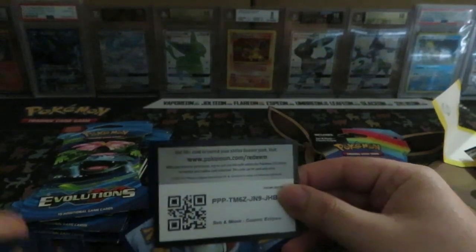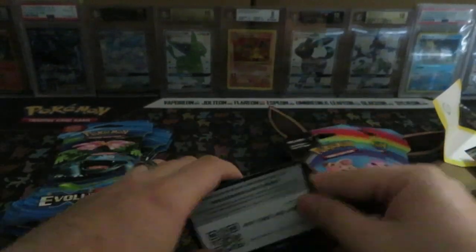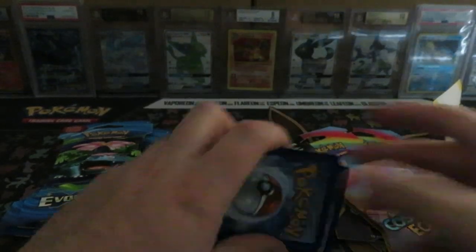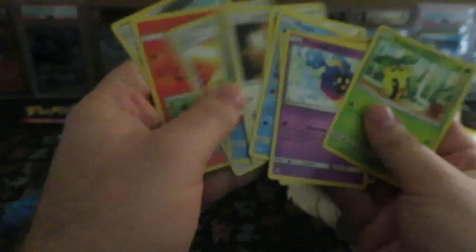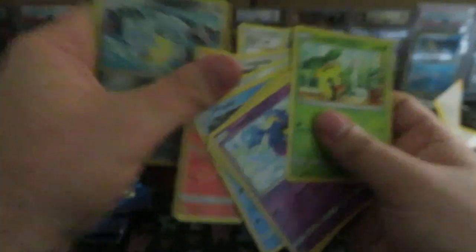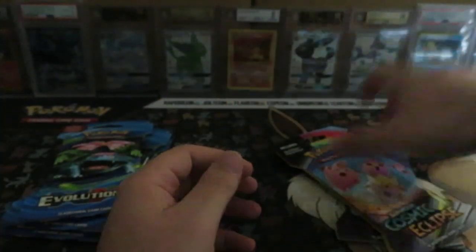Oh, I just dropped all the cards. Well, that's a little embarrassing. Here's your code, I guess. I'm sorry about that. That doesn't even feel... I don't even know what happened to them all. That was weird. I'm so sorry. I've got to fix them. We'll fix that later. We'll start with another one. My bad, sorry about that.